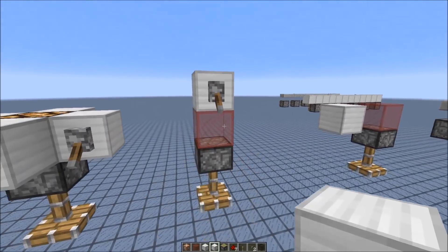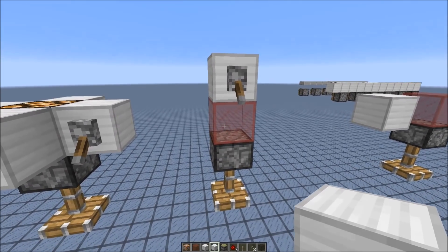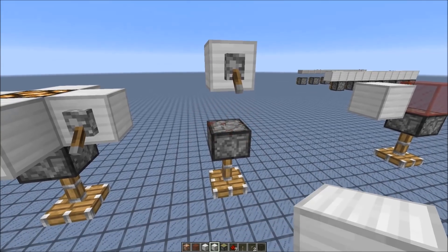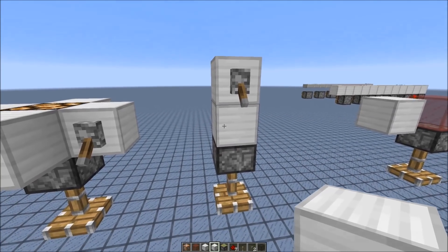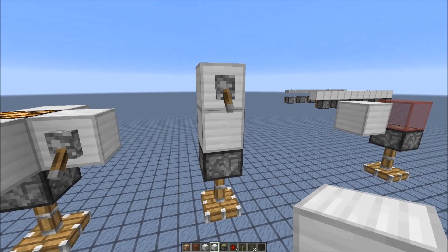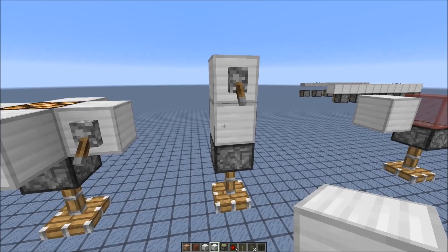As you can see here, the block above the piston would be powered. But it doesn't matter what's actually there. It could be an air block, it could be a slab, it could be a glass block, it could even be a full block. It doesn't matter. In the code, the piston doesn't check what's actually above it. It only checks if something would be powered and not what actually is there.